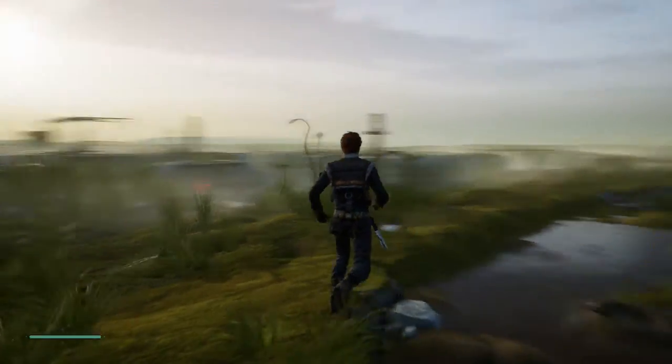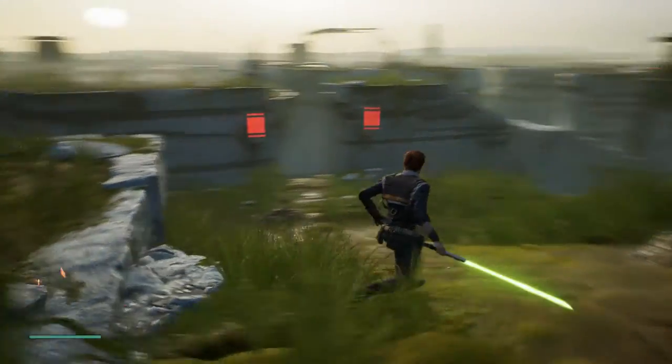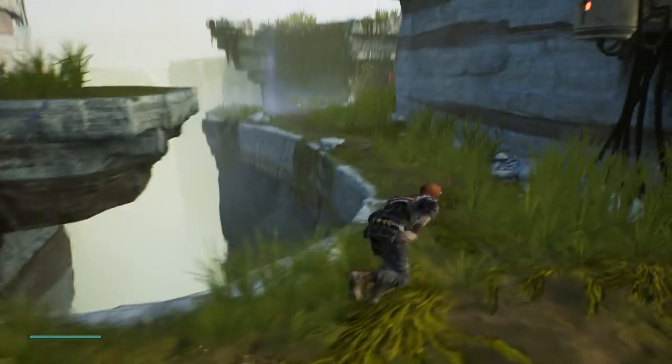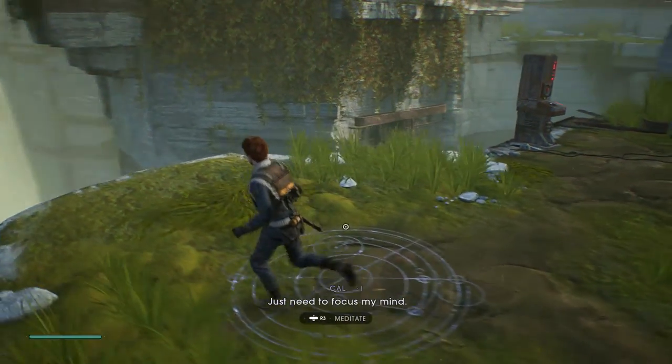We've just arrived on this planet — the scenery looks beautiful. We've got a lightsaber and we've switched it to the green color. I guess we're just gonna go through the game as we did before. This looks like a safe place to meditate, just need to focus my mind.